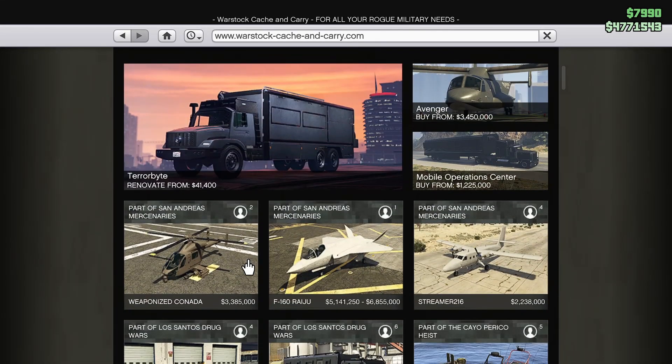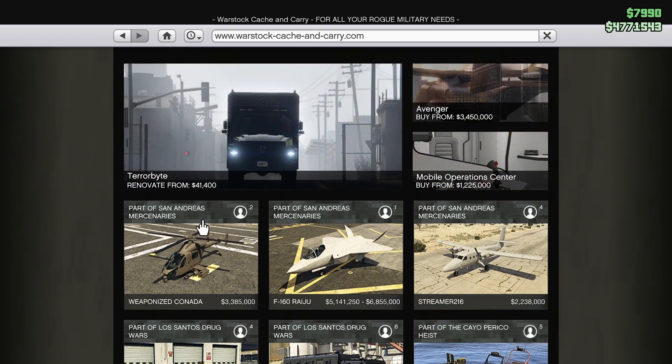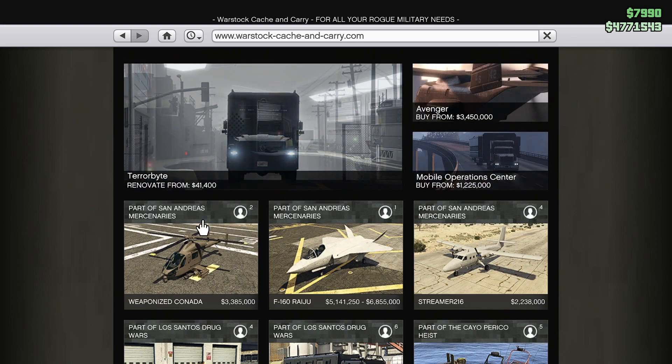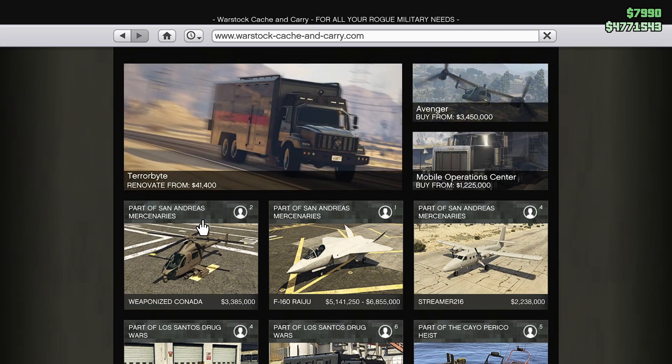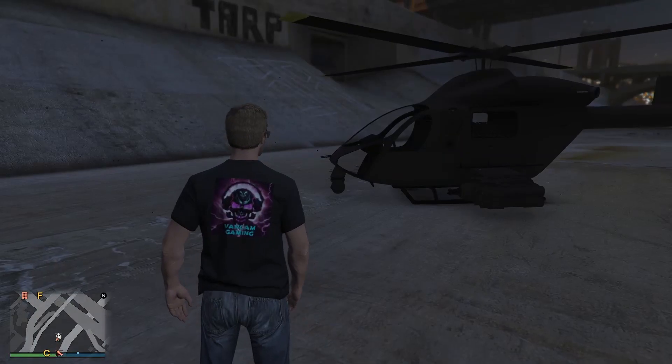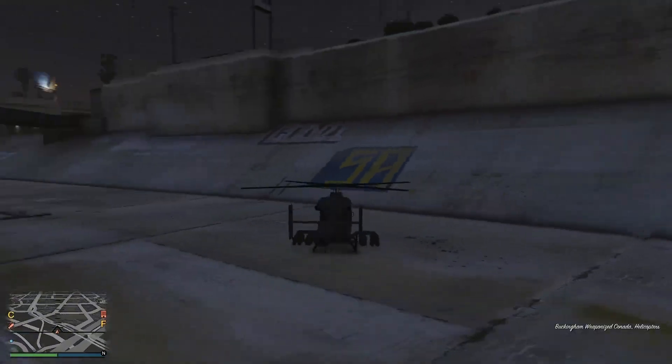When it comes to seating, it only has two seats. The Buzzard has four, and you can just call it by your CEO and it'll show up right in front of you. But let's take a look — it looks pretty cool.